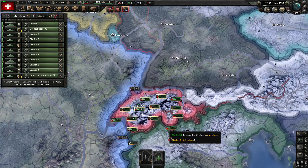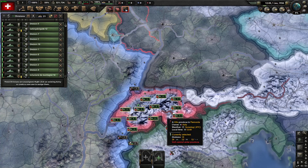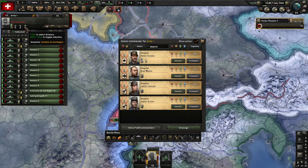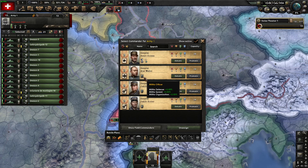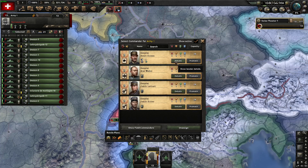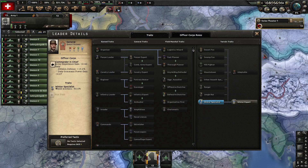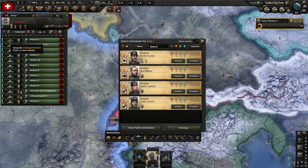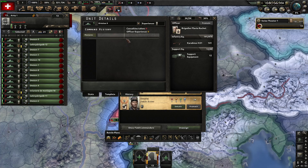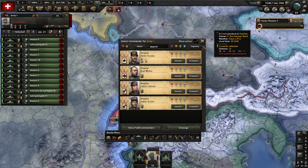I don't remember Switzerland starting with pure Mountaineers — looks like they are slightly different Mountaineers though. And then this new divisional commander system — this is going to be cool. Brigadier Flavio Rouchette. This is probably the coolest part: the division history, and actually having divisional commanders.